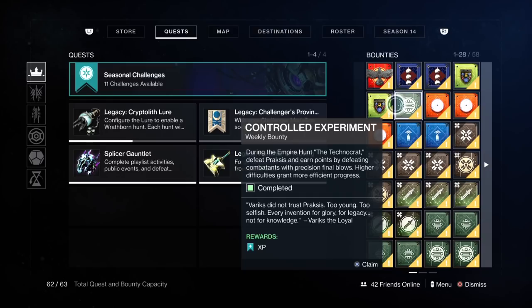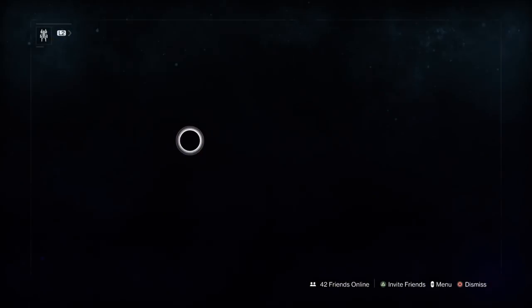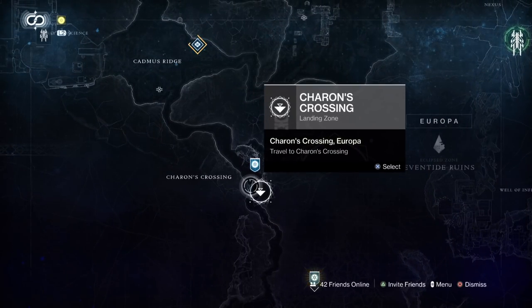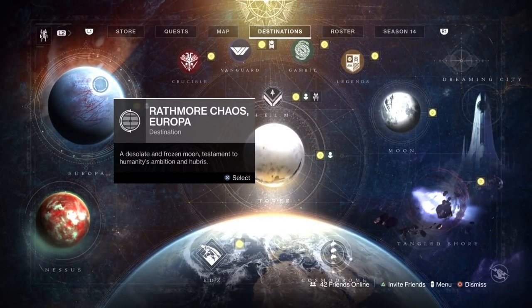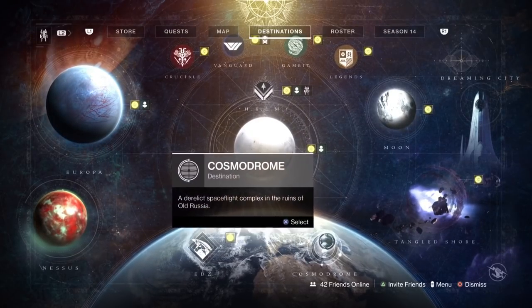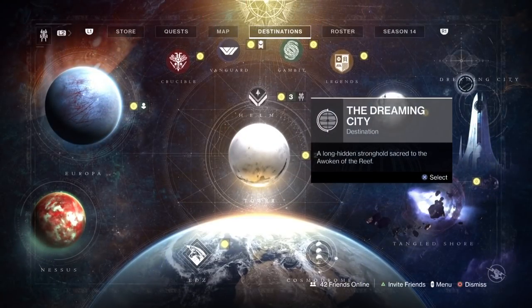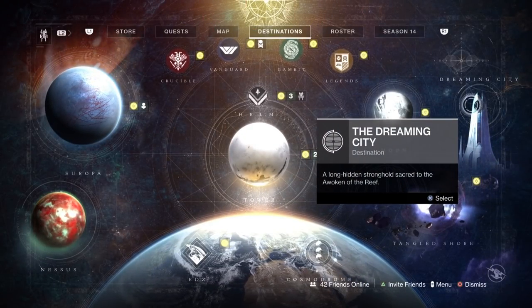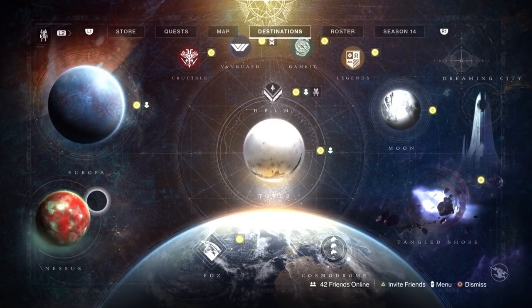Now dailies give you 6,000 XP. Weeklies give you 12, dailies give you 6, across all planets. You can pick bounties up off your phone, but you can also go to the planets. I just prefer to fly to the planets. So I'll go to each planet and pick up everything daily-wise. Europa, Nessus, EDZ, Cosmodrome, and Moon. Don't do Tangled Shore — they don't give you XP. Don't do Dreaming City — they give very little XP. Moon, Cosmodrome, EDZ, Nessus, Europa — those are your places.